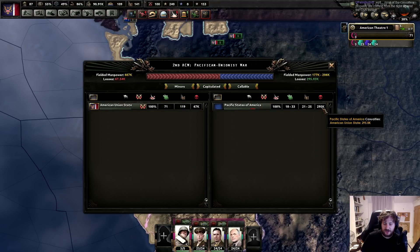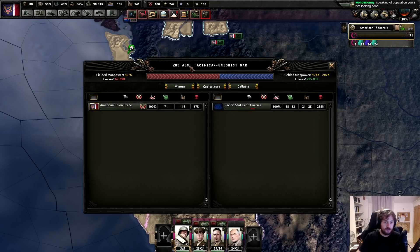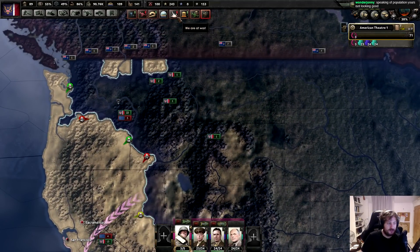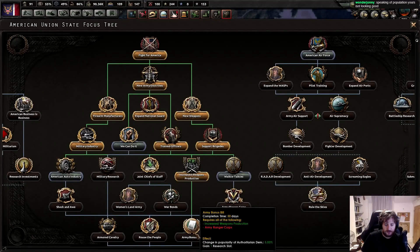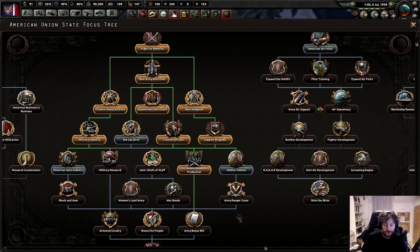That's the American Union State - 295,000. Boom, because this is my specific war - it counts as a separate war. I've only lost like a hundred thousand men in this war, to be honest. Increased weapons production - boom. Now I want to go towards army bonus builds; we also need the army ranger corps.